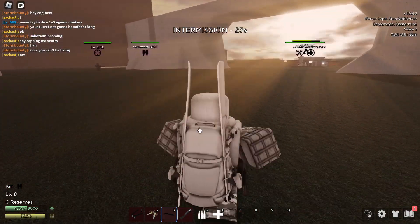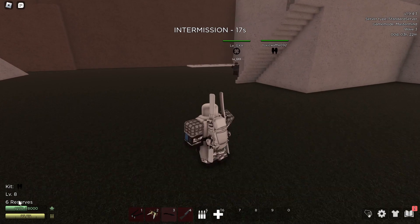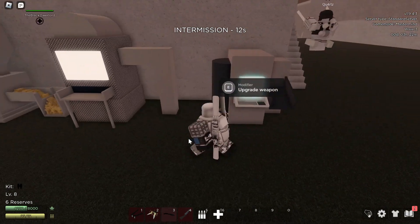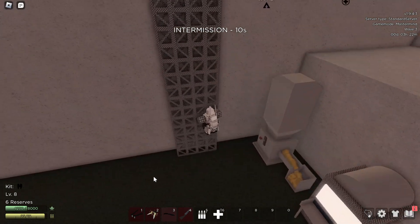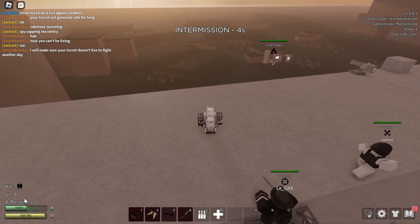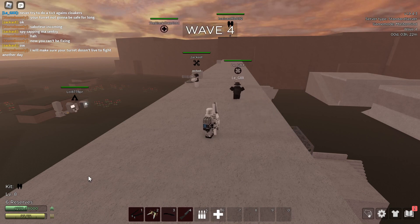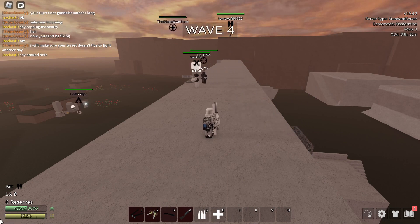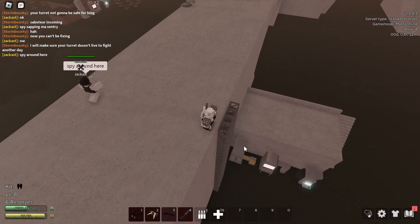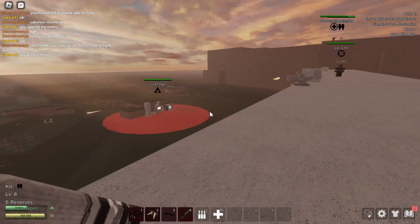Now the things I will tell you: to upgrade things you need levels. There are reserves — reserves are just the currency used to buy and upgrade things. There is also ammunition you need to buy right there, and there are multiple types of those as you can see.